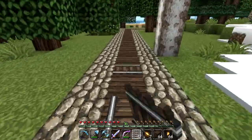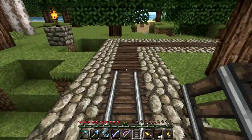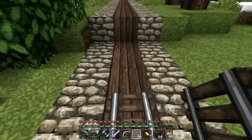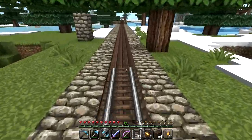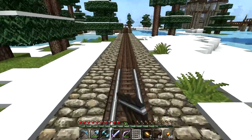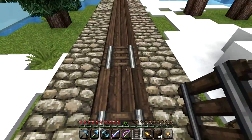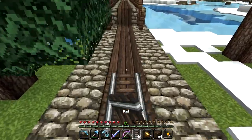We've got almost two stacks of rails left - we are definitely going to run out of rails. But we do have a butt ton of iron that has been smelting away in the furnace room from our adventure in the butt crack of Amazonia, so I don't think we're going to have a problem with the iron for this railway line. I think the problem is going to come with the gold - we might not even have enough gold to finish off this line.